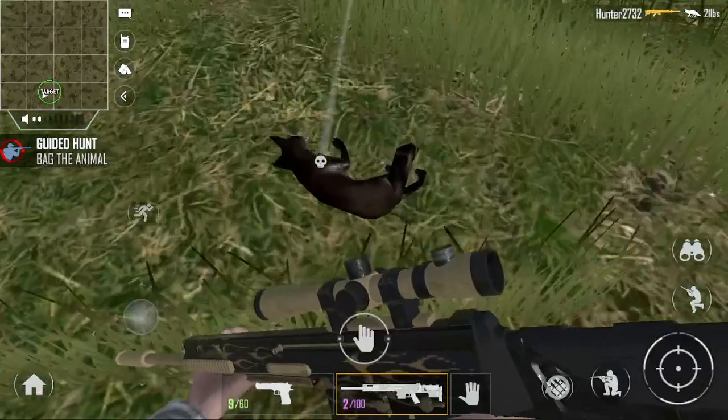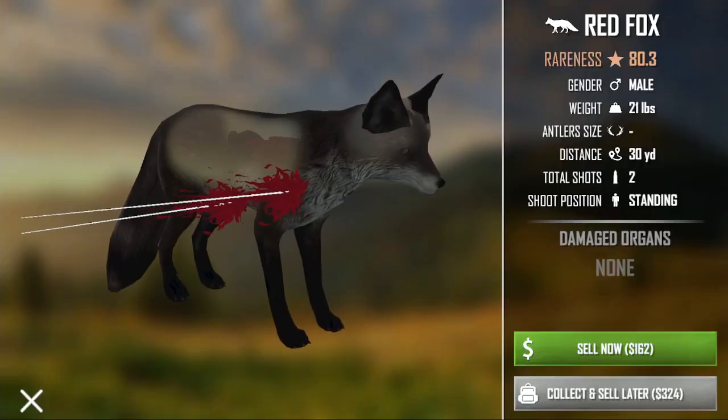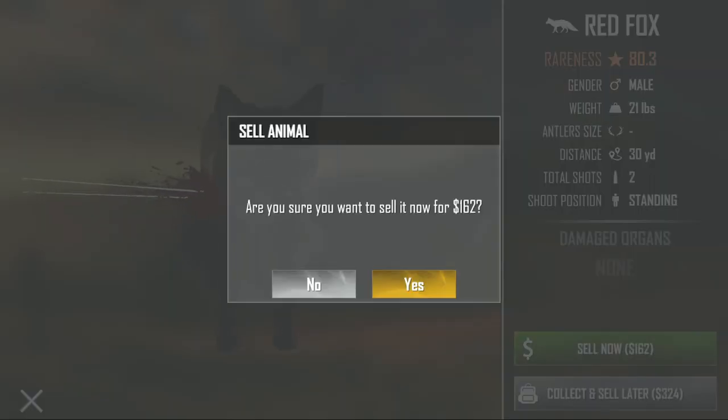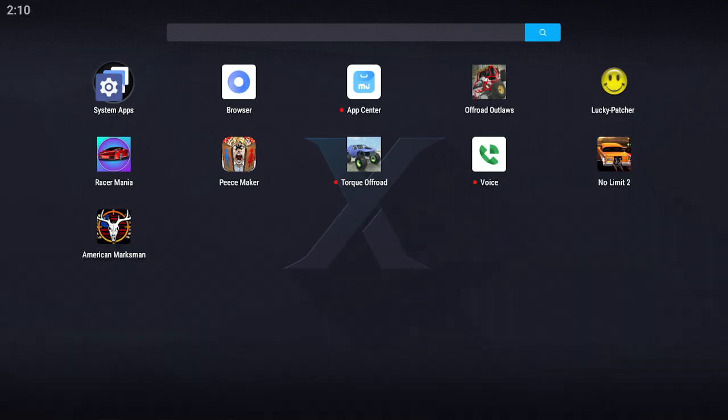Once you kill the animal, go to collect it, hit the hand icon, then click Sell Now and hit Yes. It'll take you right to that screen. Do not click Return Home — it will give you 324. Don't return home. Go ahead and close out of American Marksman.